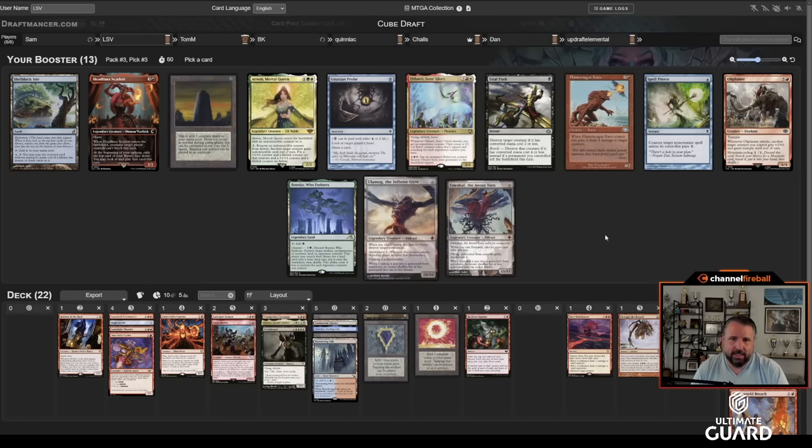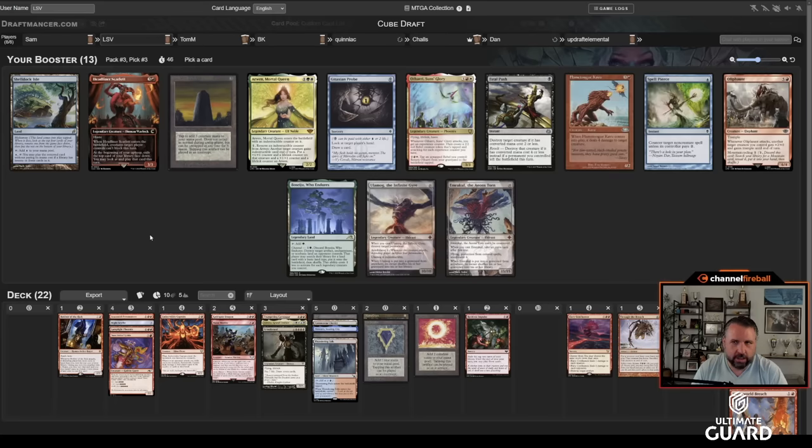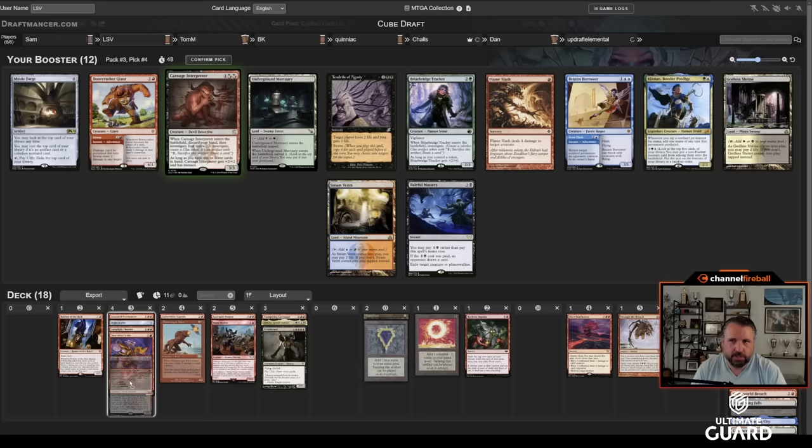This pack has Emrakul, which is good with Breach, but I already have three Breach targets and just the one Breach. I kind of want to take Headliner Scarlet — four mana, 3/3 haste, ETBs mean they can't block, and every turn you exile the top card and can play it. Flametongue is also really good. The stick's a little more defensive — let's take Flametongue, pass on Otari. Carnage Interpreter is great. I'm just playing mono-red, slamming Carnage Interpreter over Flame Slash and Bone Crusher.